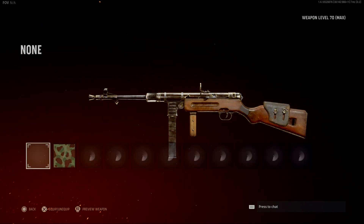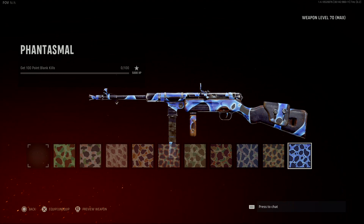The next challenge is 100 point blank kills. Every time I would have a small map, I would just run into people and hit fire — this is the best way to do this one. Just run into people and open fire.